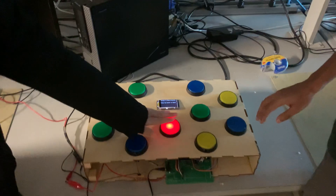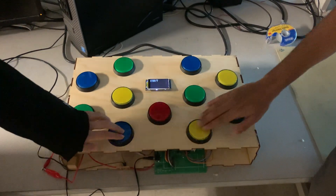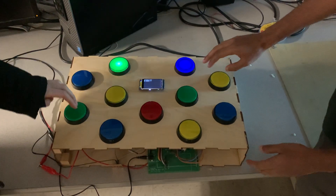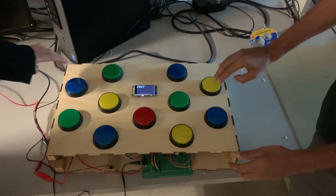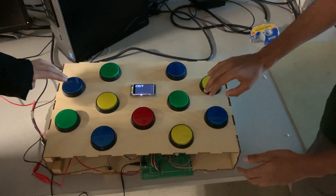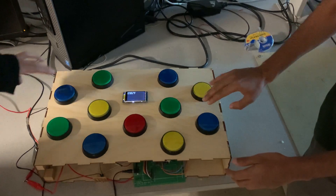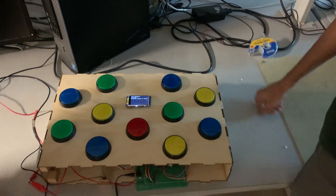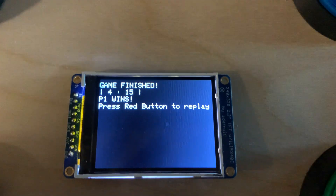We press the red button to begin the game. There's a random delay for each button, so you don't know exactly when the light will turn on and you don't know which light will turn on, but they will turn on symmetrically. After the time expires, it indicates that player one has won.